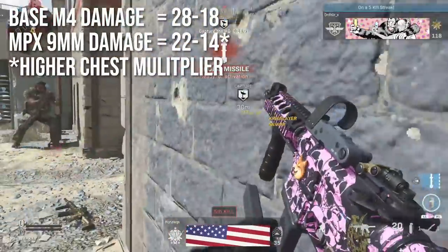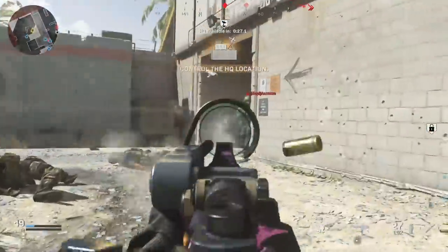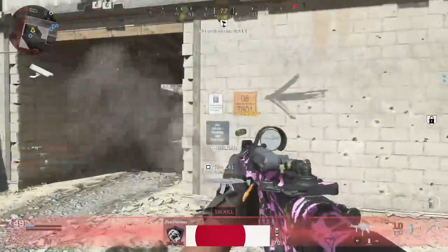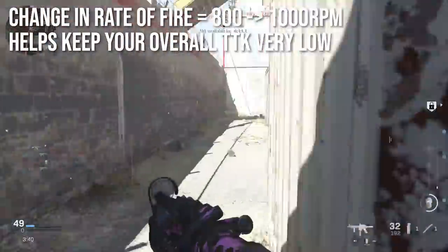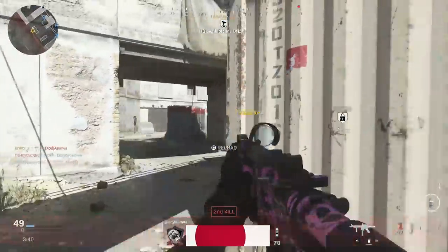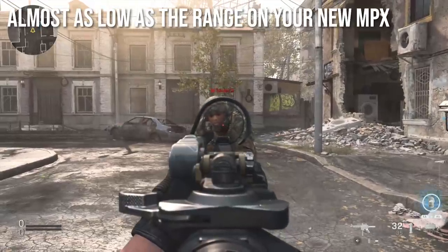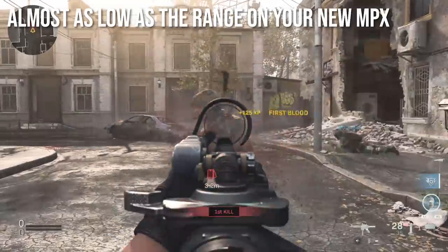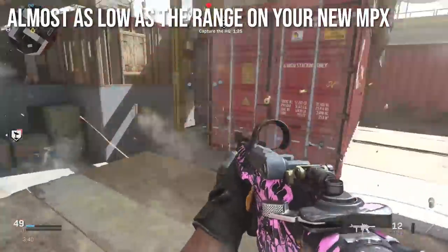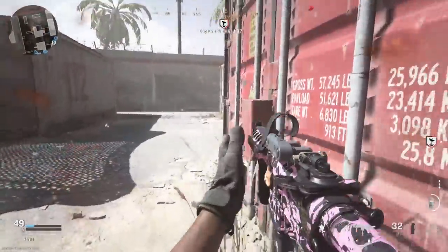The MPX 9mm has a damage of 22 to 14, so significantly lower, but it has a higher chest multiplier — if a bullet hits the upper chest (belly button and up) it deals a bit more damage, making it one fewer shot to kill. The rate of fire goes from 800 up to 1000 rounds per minute, so the MPX version is way faster firing. The four-shot kill range is literally three meters — essentially point blank — and most of the time you'll need five to six shots to kill.